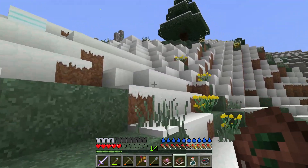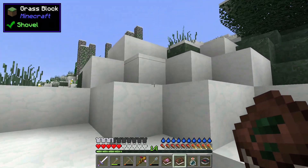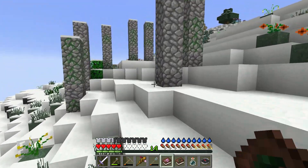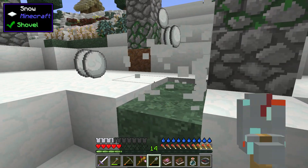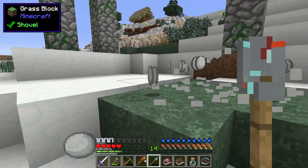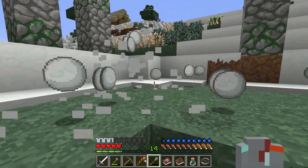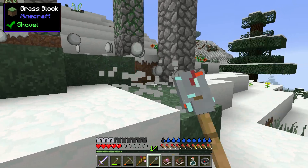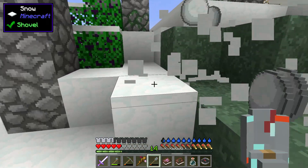Somebody came by and dropped something for us that gives us the ability to transport — I had no idea about it honestly. I haven't been here for a while so we're going to have to clear out some of this stuff. It's snowed — it's been winter time. I think fall is ending and winter's about to come again on the server.